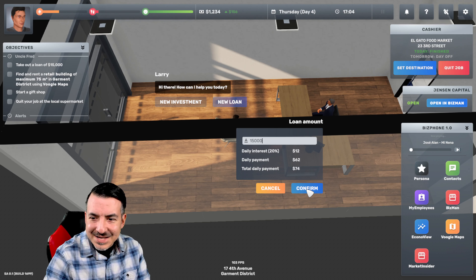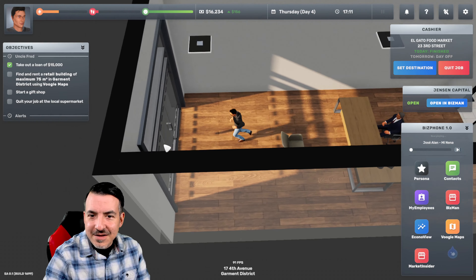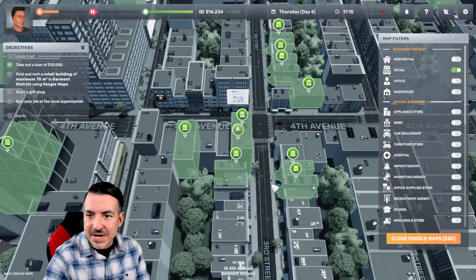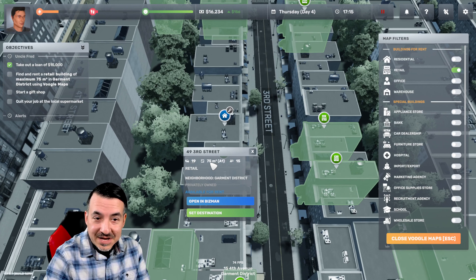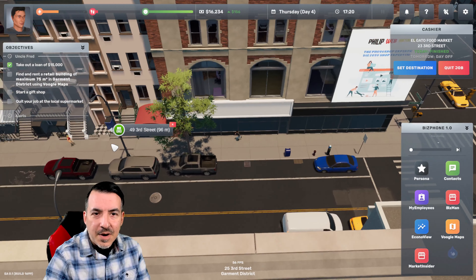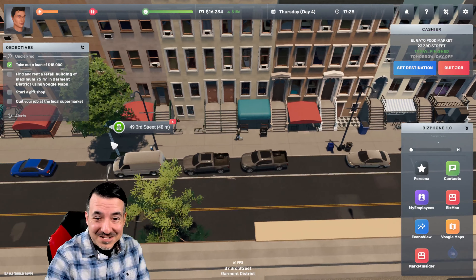We're going to sit down and get ourselves a loan from Larry. Looks like we could actually ask for investments at some point too. We're going to ask for $15,000, and our total daily payment on that is going to be $74. That's not bad at all. So now what we need to do is find and rent a retail building of a maximum 75 meters square in the Garment District using Voogle Maps. We click on a retail space and there happens to be one right over here by where we live that is 75 meters square. So that's perfect — let's go ahead and set that as our destination.